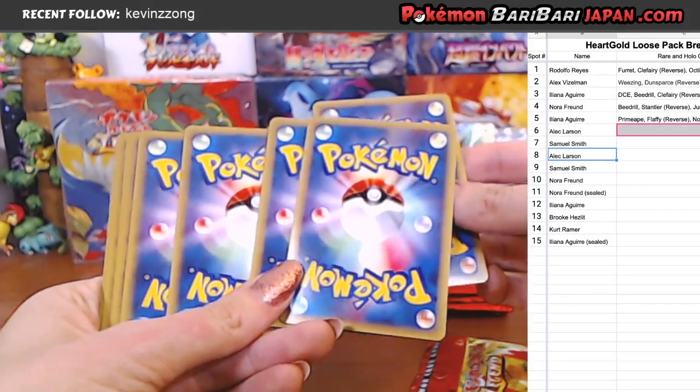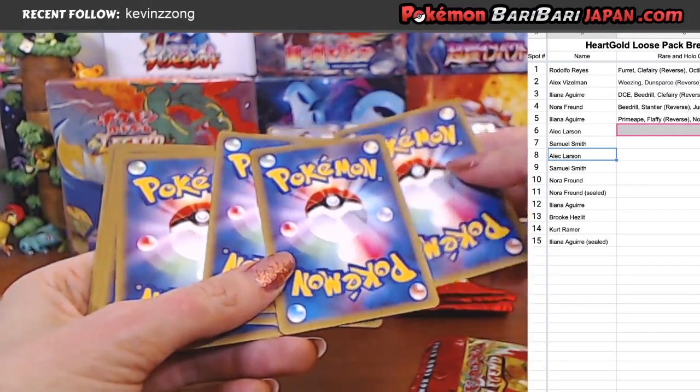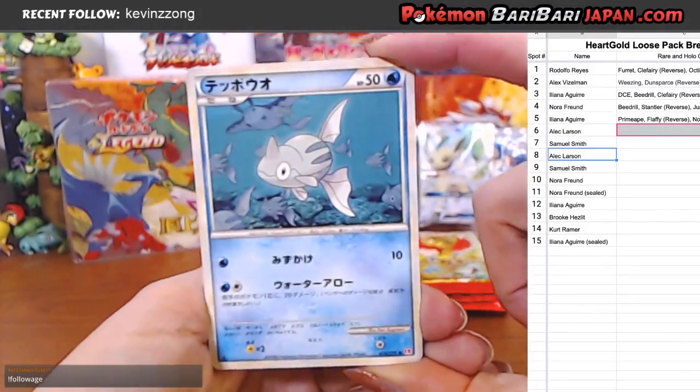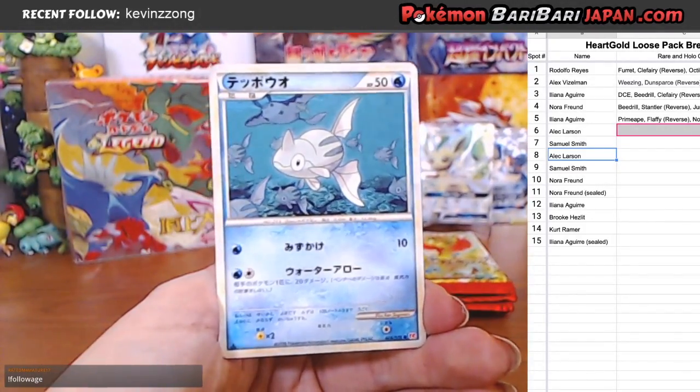So this one is the energy and this is the Near Foil. Larson's here — this is your pack, your first pack. I think you have two. Let's get you some good stuff. We got Remoraid.